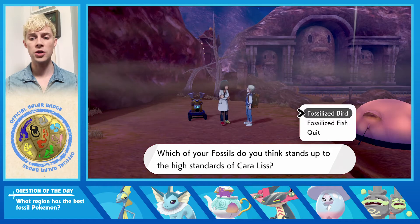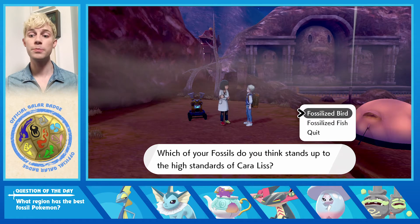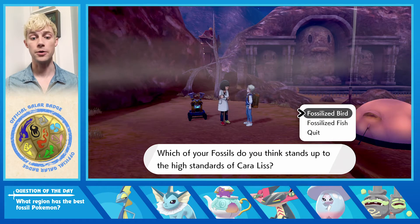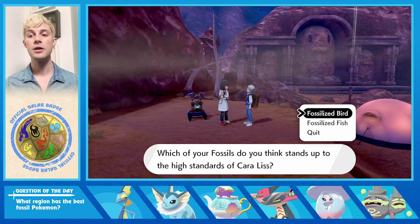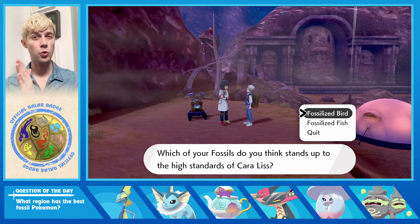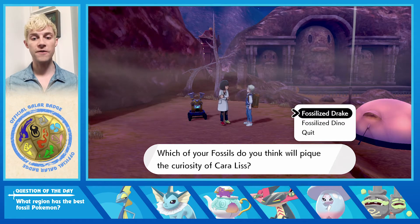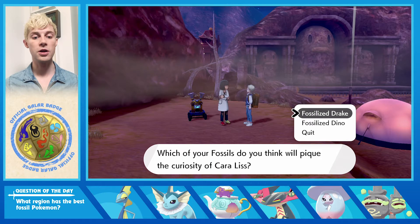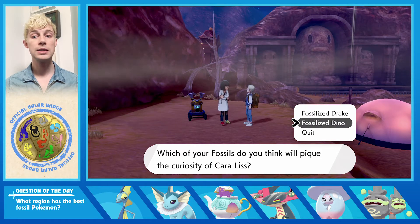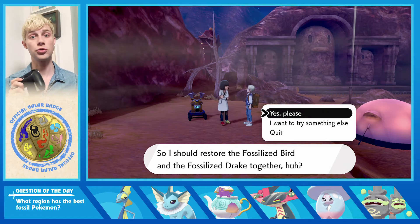So which fossils do you want to start with? We can start off with Bird first, or Fish, and then end with either Drake or Dino — that's the formula. We're going in chronological order, starting with Bird first, combined with Drake, because that creates the first one: Electric Dragon.